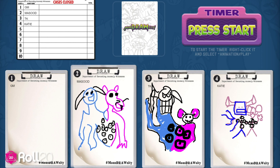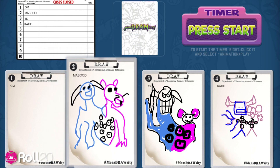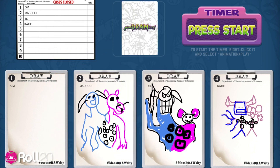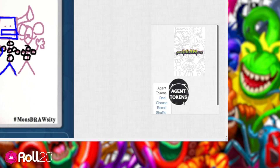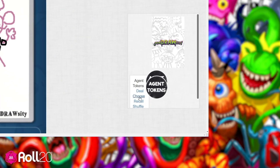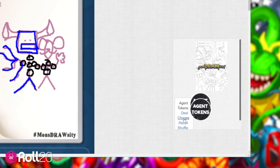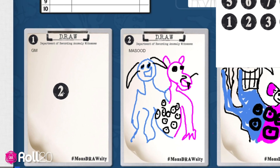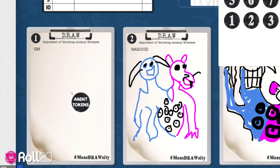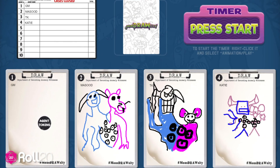The witness quietly reviews all the drawings and secretly chooses which drawing is closest to what they remember seeing on the anomaly card. They'll then drag an agent token onto their own board with the number of the artist they've secretly chosen. Don't worry — the token appears face down, so no one knows what they chose.